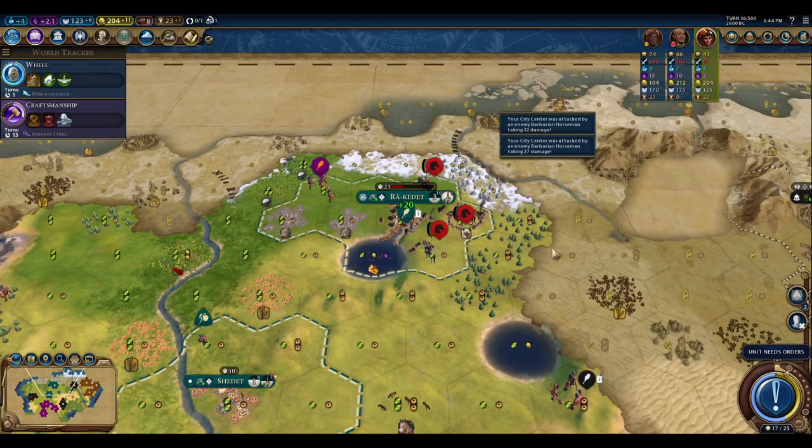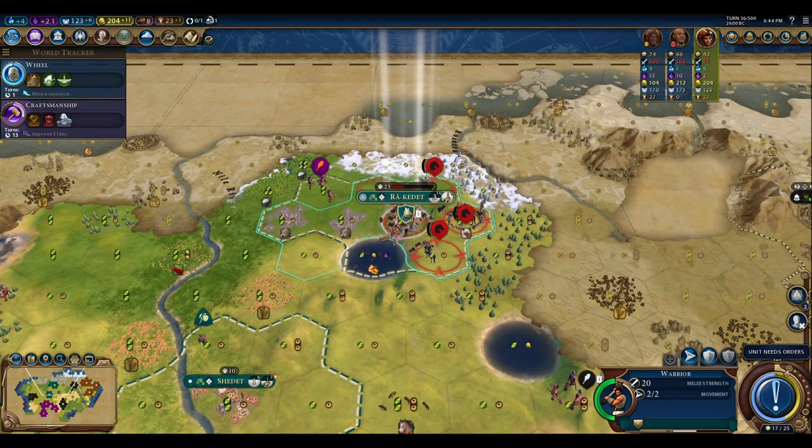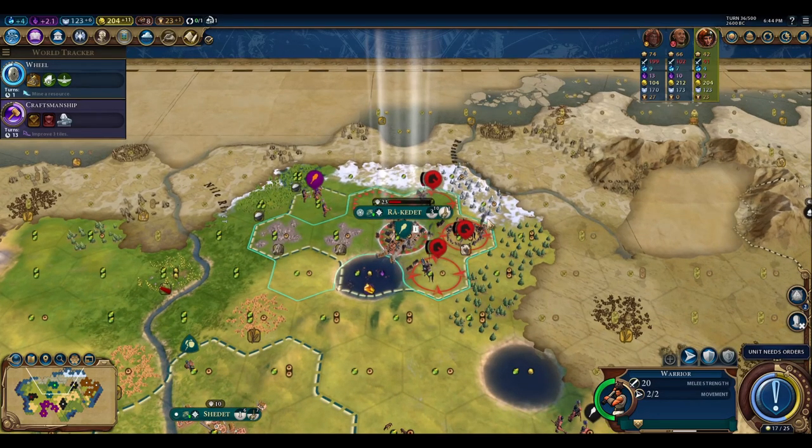It sucks that they can pillage the surrounding areas, but you can let them hit it as much as you want, pretty much as long as there's not going to be some other AI sneaking in to attack you — although I don't really like Khmer lurking around there.